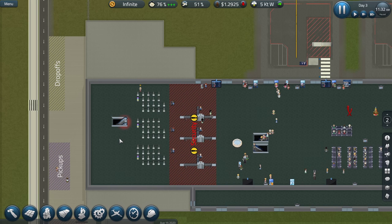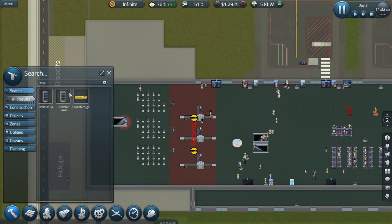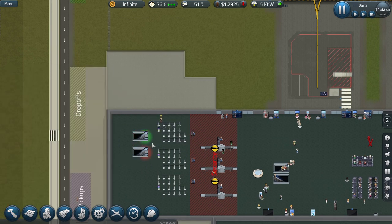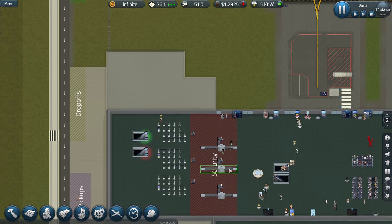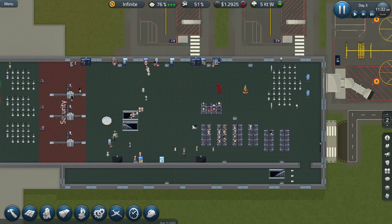So if we just put in an escalator going in the other direction — green at this side and red down the other — so they have an up and a down, everything is now hunky-dory. That exclamation mark has gone.